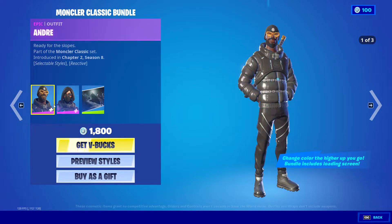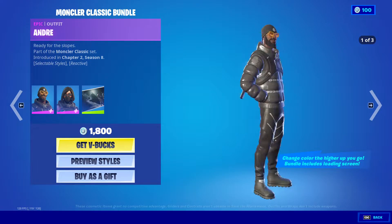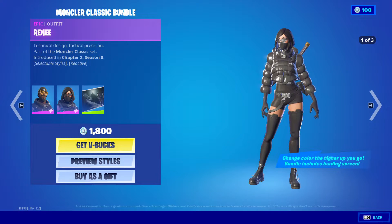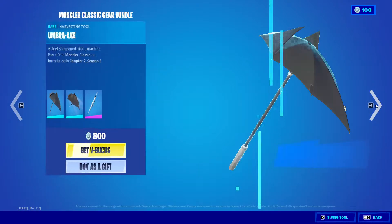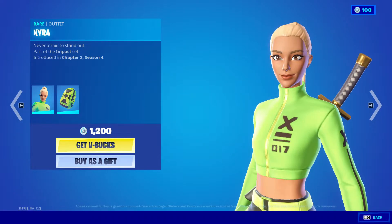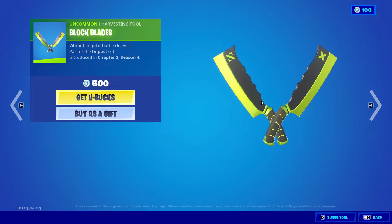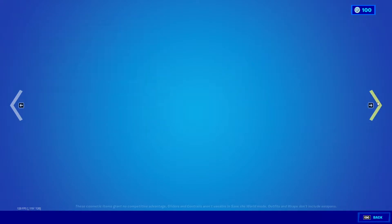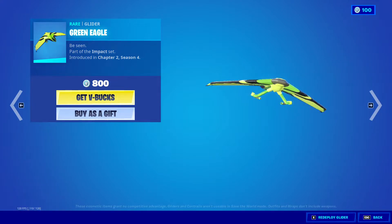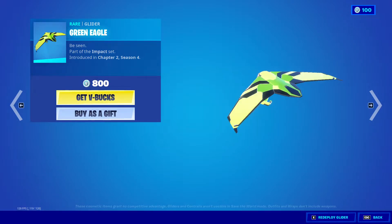Yeah, definitely some pretty good skins, and they are reactive to altitude which is really nice. I feel like those are gonna be like new sweat skins. We also got Kira back with the backbling Impact Green, the Block Blades pickaxes, and the Green Eagle glider, which is probably one of the worst gliders if I'm being honest — it doesn't look that interesting.